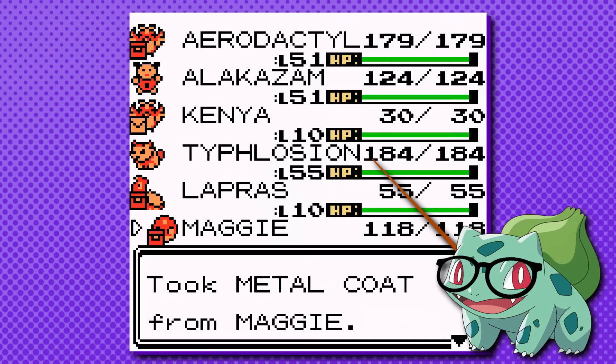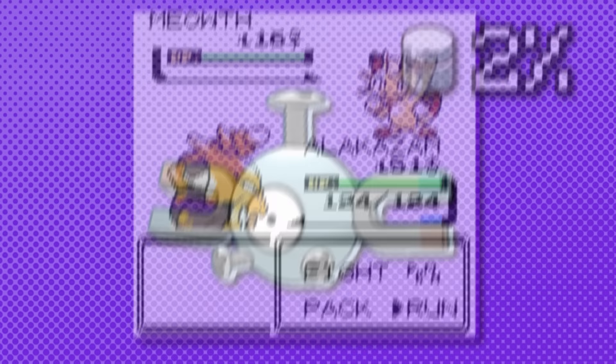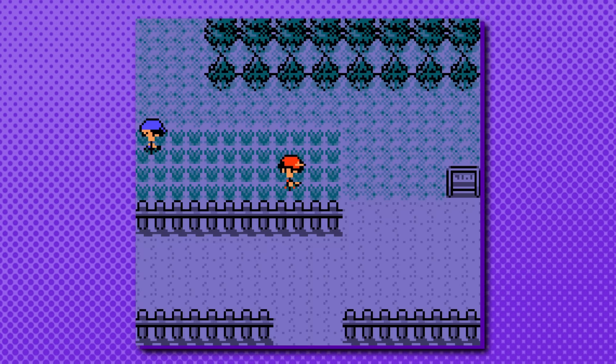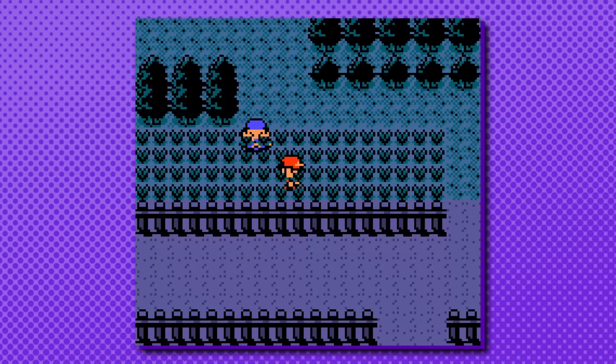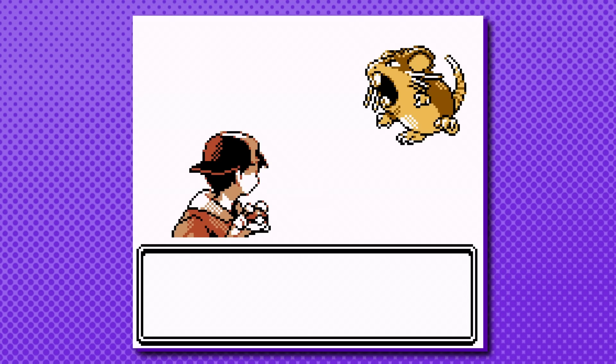It gets even crazier than that. Not only does this Magneton carry a metal coat, but it turns out that all Magnemites have a 2% chance to be holding one. The first and only instances of Magnemite in Johto are on the farm routes of 38 and 39 between Ecruteak and Olivine City, and an extremely diligent player can farm-catching Magnemites until they come across one holding the elusive metal coat.